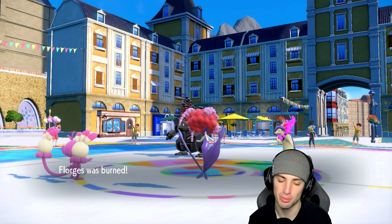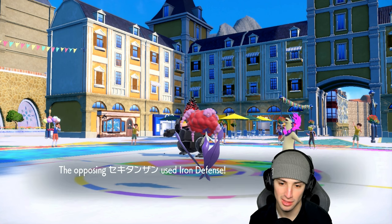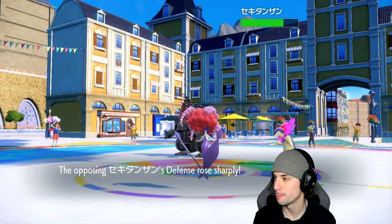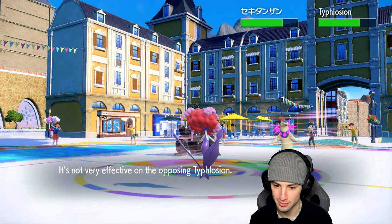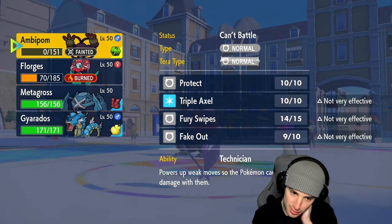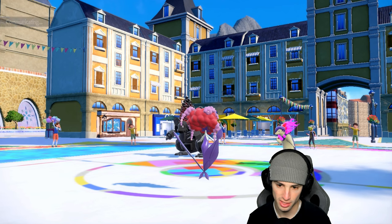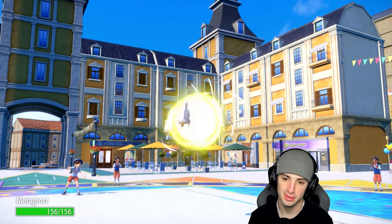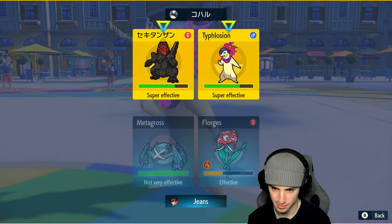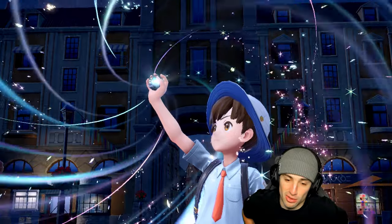Iron Defense is bulking Coalossal up even more — this is just ugly. Florges goes down with negative five damage on us — oh my lord. I'm gonna go into Metagross and hit this Water Tera button, then rip a Rock Slide. Then Helping Hand — that's the best we can do. This match is over, I already know I lost this one. We're just hoping we don't get swept — that's one of the rules on my channel: we don't go 0-3 and we don't get swept.